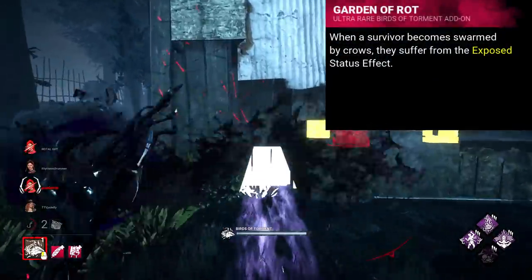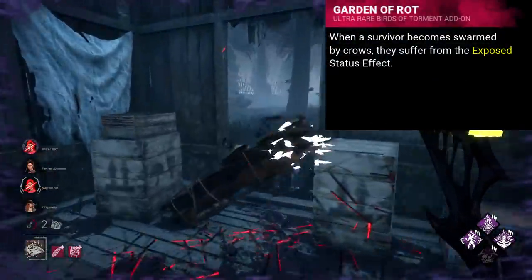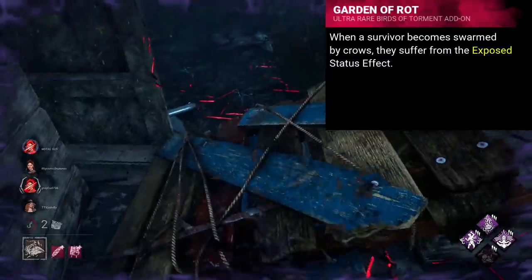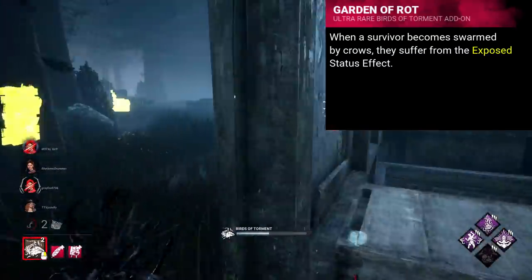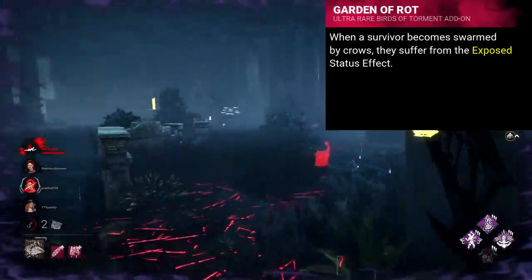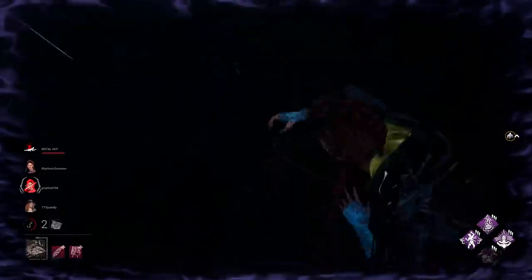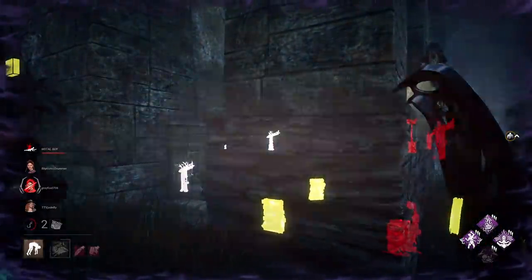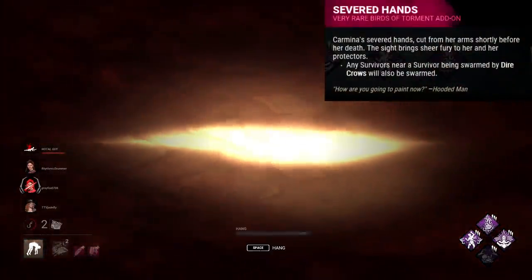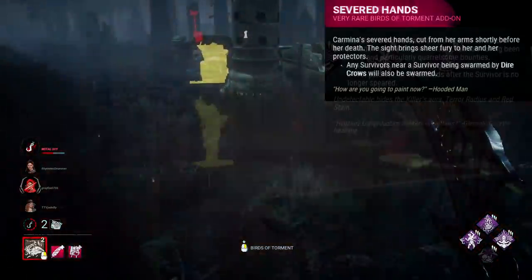I think the better effect for Garden of Rot would be to make it so when swarmed, a survivor becomes exposed until they get rid of the swarm. This gives them the option to repel and let you catch up, or leave the crows there and allow you to damage them from a distance with additional crows. Iridescent Feather I feel should maybe be changed out for the Severed Hands — that's already a very solid addon, and would work really well with the altered Garden of Rot.